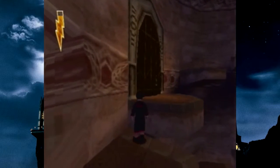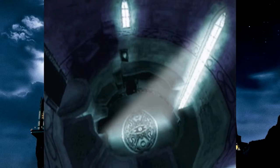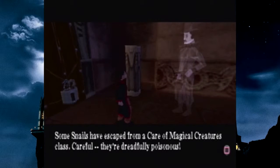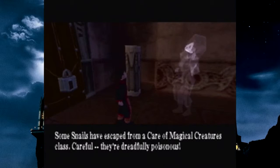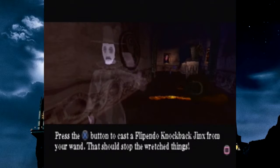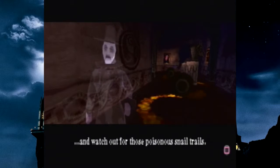Okay, we're back up at the door. And... The Jinx Rooms. Are they purple and have long yellow hair? Some snails have escaped from a Care of Magical Creatures class. Careful — they're dreadfully poisonous. Wait, isn't that outside? Press the cross button to cast the Flippendo knockback jinx from your wand — that should stop the wretched things. And watch out for those poisonous snail trails. Snail trails.